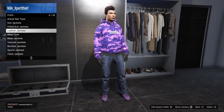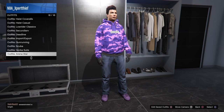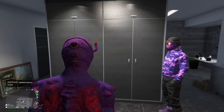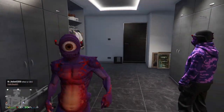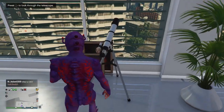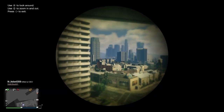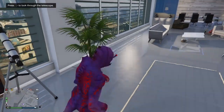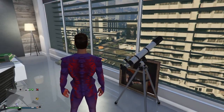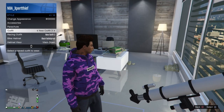Sorry about that guys. As you can see, right here — go down to that outfit, the purple one. Click this and you should have this outfit. Now go over here and do the telescope glitch. I messed up — hold on guys, I'll do it again. Run! As you can see, click this outfit again.